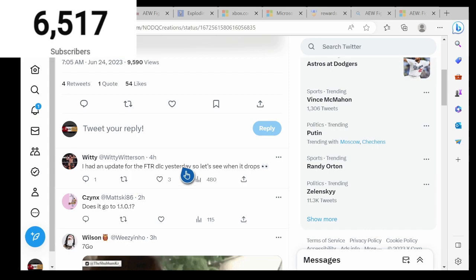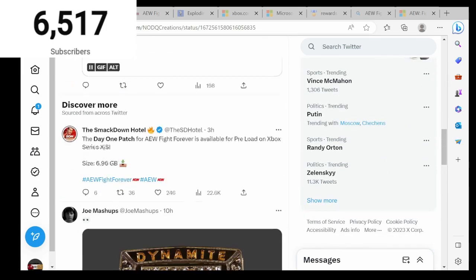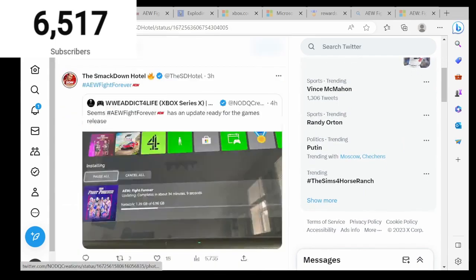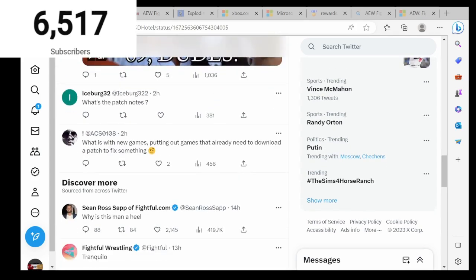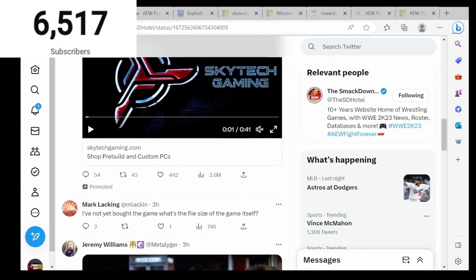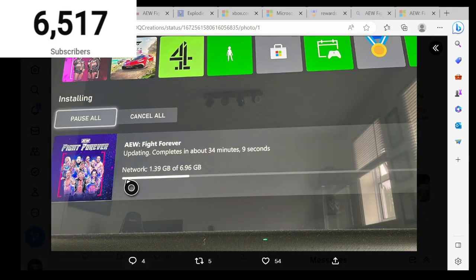There was also an update for the FTR DLC yesterday — let's see what it drops. The DLC drops on release, which we already know. It was a preload delivery. So yeah, that's basically how you download and update the game.